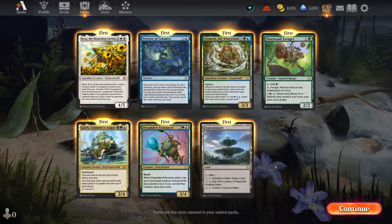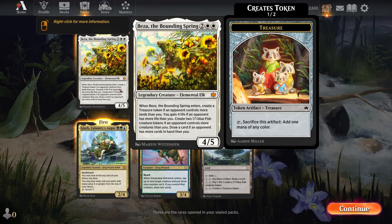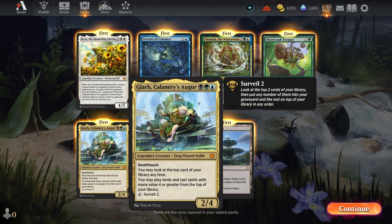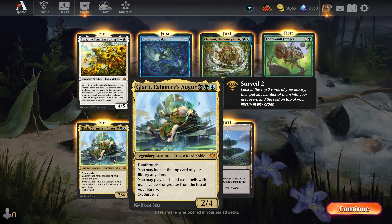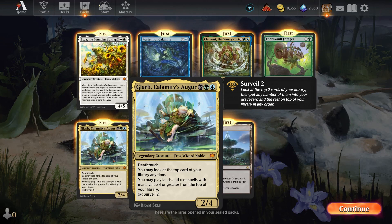Looks like we got one extra rare and two mythics. Beza the Bounding Spring enters and creates a treasure token, you gain four life — it's kind of a balancing effect where you get stuff if your opponent has more stuff. That seems pretty cool. Glarb, Calamity's Augur is a 2/4 Death Toucher that looks at the top card — seems pretty good too. I think both of these are quite strong.